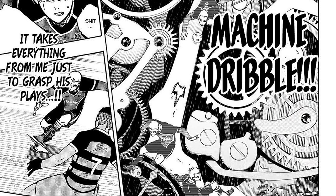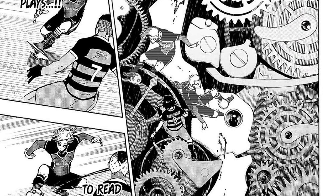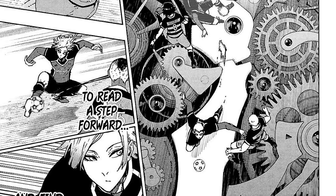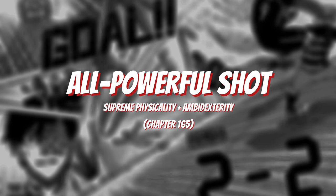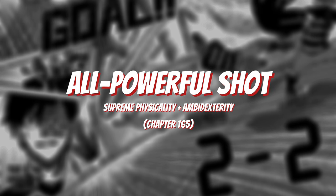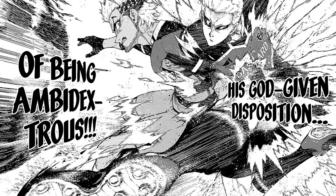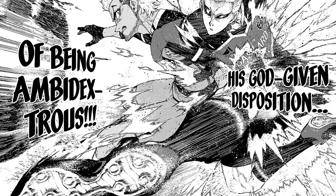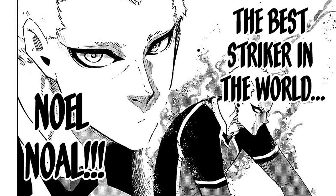Noah's dribble style involves him moving forward efficiently with the ball with pure speed and power. The reason for this being called the Machine Dribble is due to the efficiency of his dribbling, leaving no room for error as if a machine was directing his movements. His last weapon is an evolved skill called All Powerful Shot — a combination of his Supreme Physicality and Ambidexterity weapons, first shown in chapter 165. With both abilities combined, Noah can make any kind of shot with either foot, feinting while switching feet and finishing with full power and accuracy.